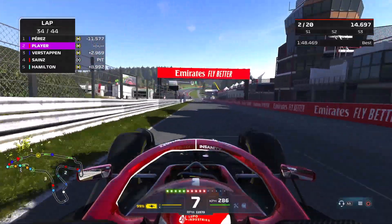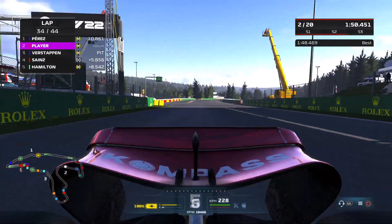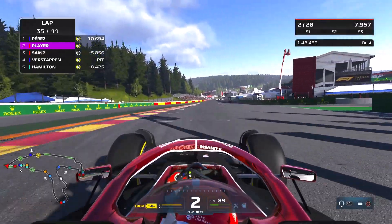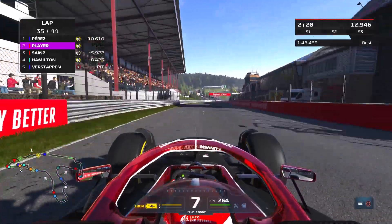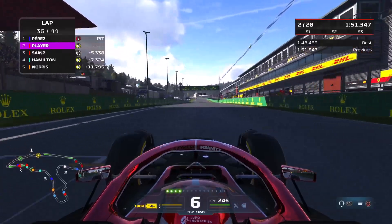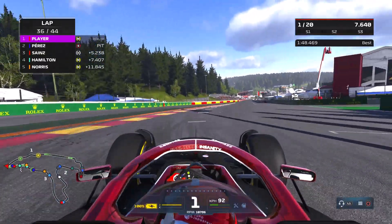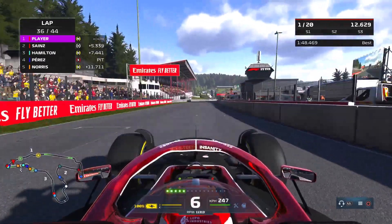We are trucking along pretty well in this race. Carlos Sainz has made his final stop onto the hard compound tyres — an interesting choice, I was sure he was going on softs. They're going to last until the end of the race. Max Verstappen chose the soft compound tyres but he doesn't have the track position — he's down in about eighth position at the moment.